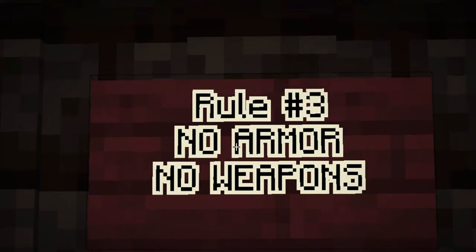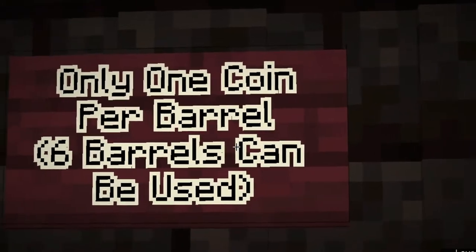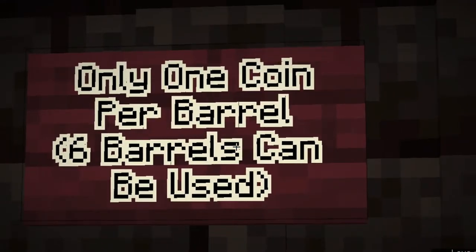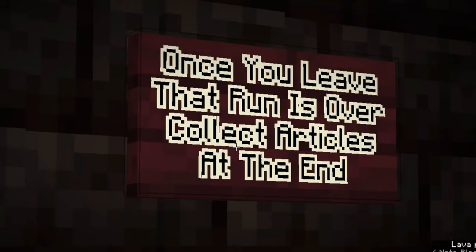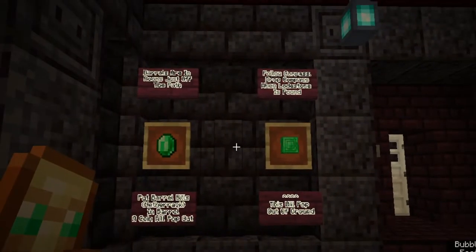You need absolutely nothing on you except for your barrel bills and your compass. Also, you only get one coin per barrel so it is fair for everybody. There are six chances to get six different coins, including the one special coin that your lodestone brings you to. Once you leave, your run is completely over, where you will collect your collectibles at the very end.